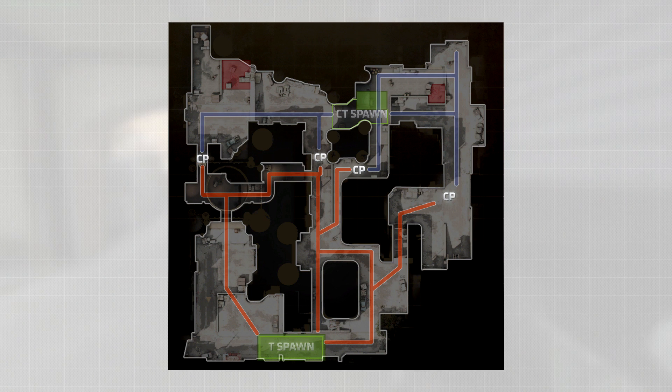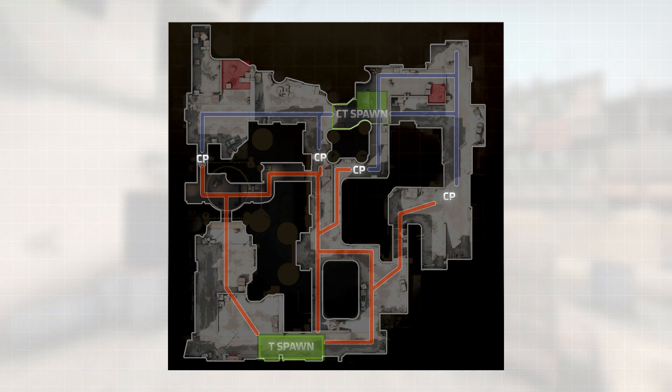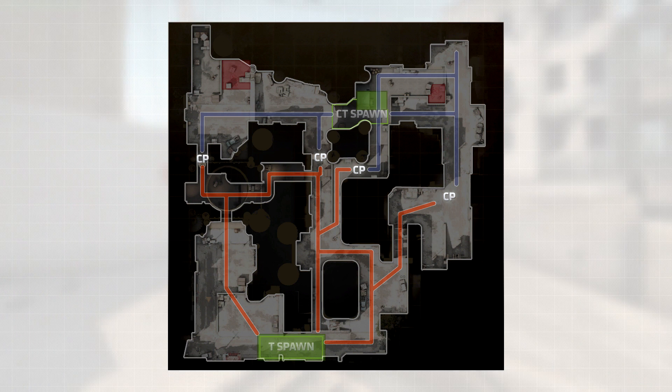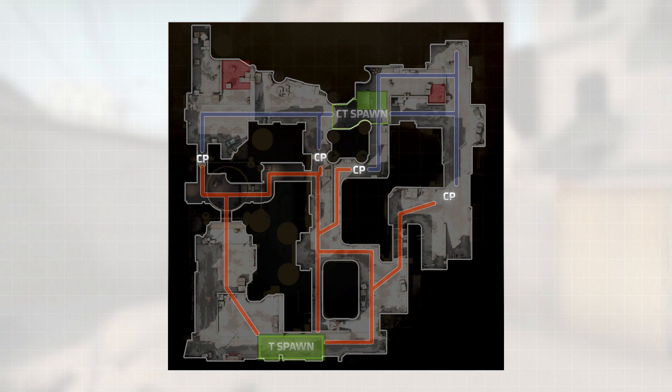There are four prominent collision points where most encounters happen at the beginning of the game: upper tunnels, middle, short and catwalk, and long. As a round typically progresses, we push past the initial collision point, meaning that either the defending team has held that point and now has the opportunity to move forward, or the attackers have broken the defenses at that collision point and have earned a push towards the objective.